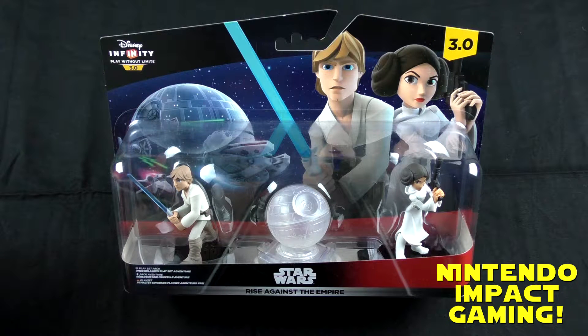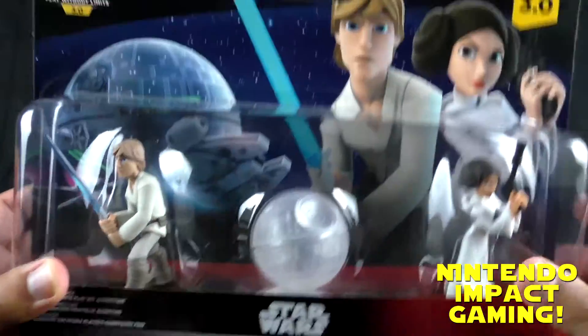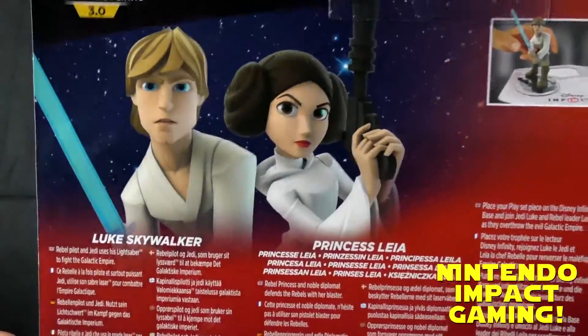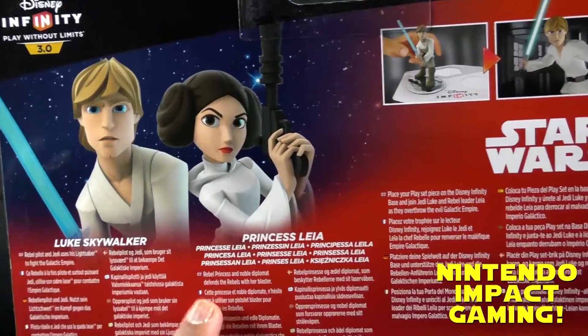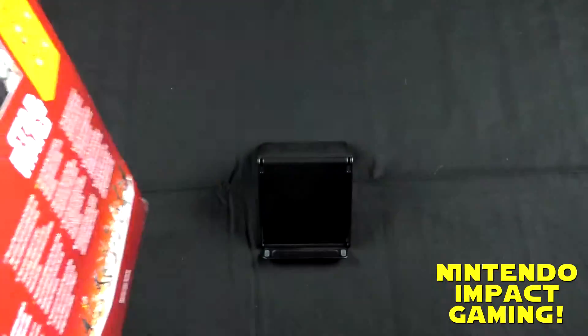Hey guys, Barry here and welcome to the Star Wars Rise Against the Empire unboxing. This is a playset that unlocks a new playset adventure — there's one more to come. Here we have Luke and Leia. Look at the Death Star — that is deadly. Luke Skywalker is a rebel pilot and Jedi who uses his lightsaber to fight the Galactic Empire, and Leia is a rebel princess and noble diplomat who defends the rebels with her blaster. Awesome, let's open this up.